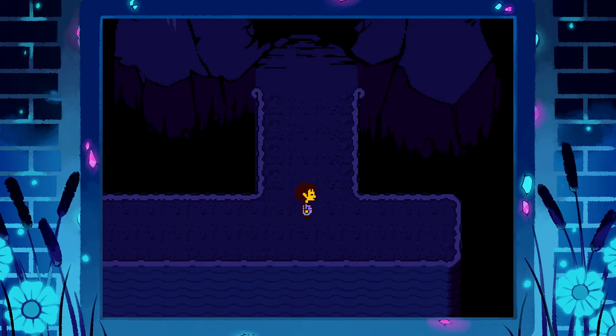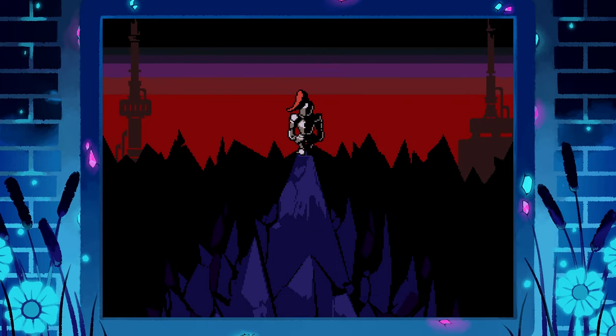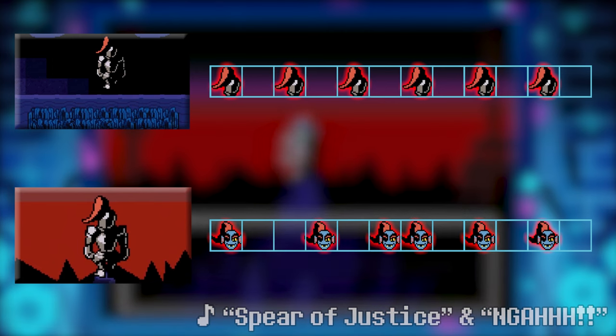But when you eventually make it to the main fight, the motif from her first impression theme is given more room to breathe, opening up the coliseum of this duel. When you first spotted Undyne from a distance, the notes of her signature melody were presented in steady 8th notes of equal length, matching the mechanical march of her knight's armor. But as we gradually uncover Undyne's deal, some modest syncopation provides a more dynamic rhythm, weaving back and forth in the dance of this combat track, Spear of Justice.